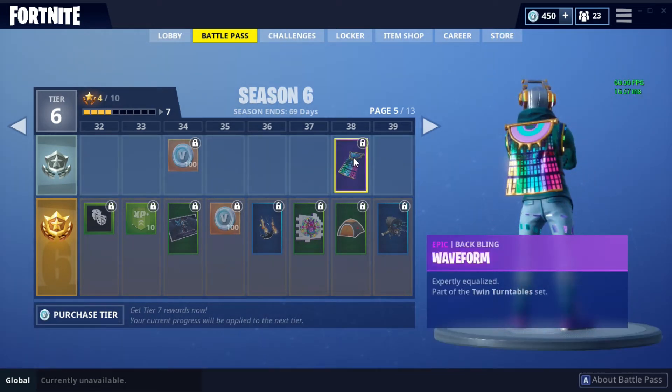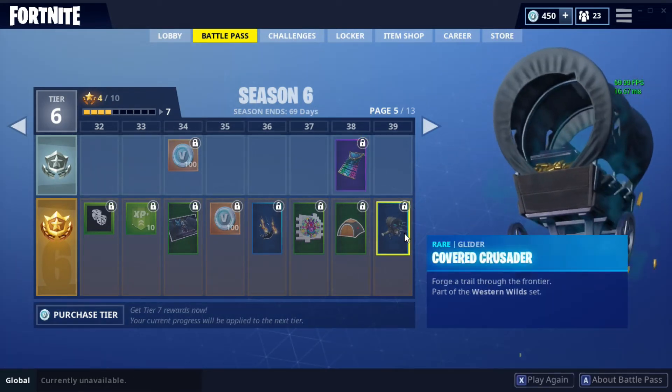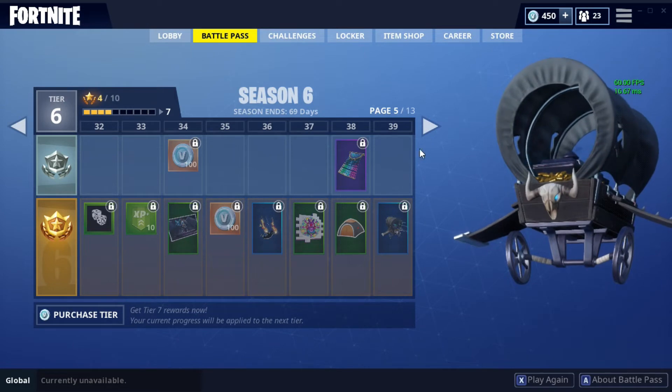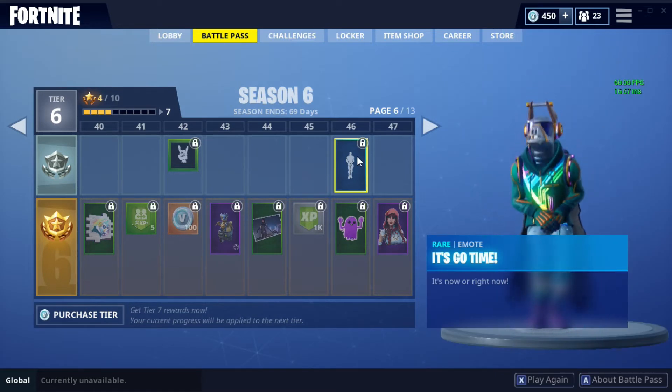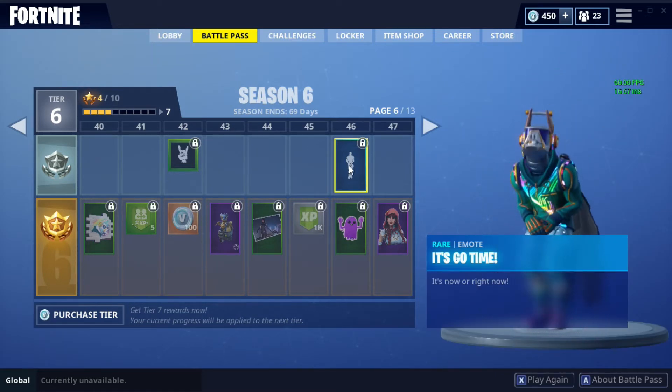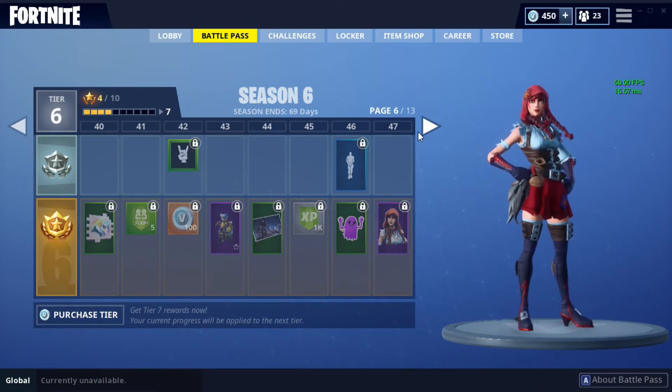The next thing is Fireflies — it's a really cool free fall. Here's like my favorite backbling in the whole game; it's like a cape but it's part of the turntable set. Next is the Covered Crusader — that looks pretty cool. Then there's Scales, another backbling which is a pet, and it's called Go Time — I like this one, it's really funny. Then there's Fable — that's a really weird looking skin.